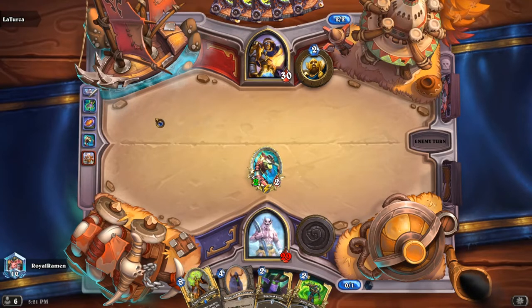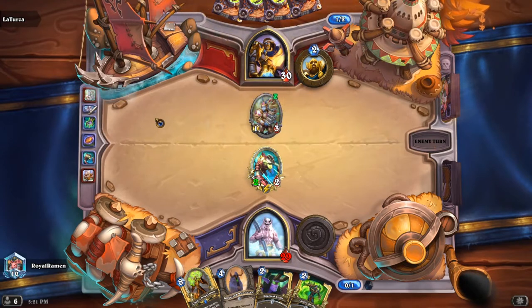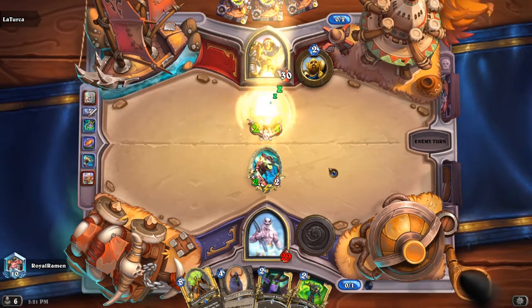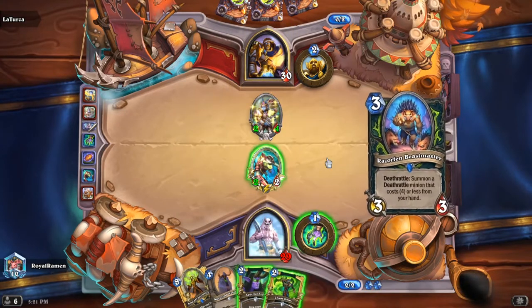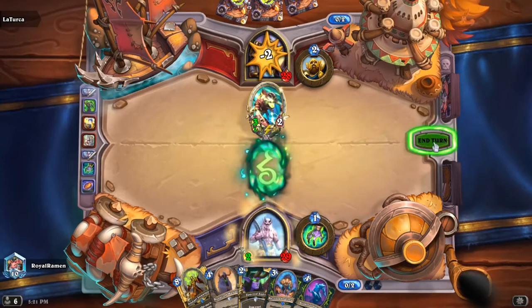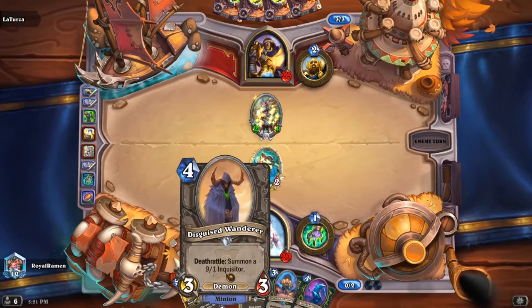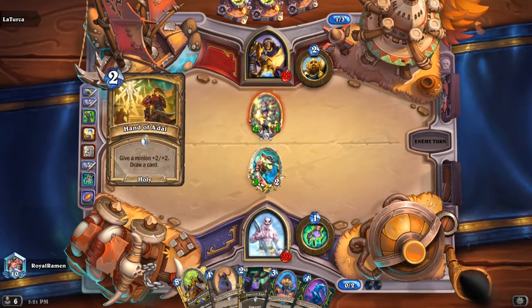Chaos Strike gives us another buff, and we're gonna have to place the draw outcast card from our right side, which is also unfortunate because it's gonna become more and more difficult to do so. Spectral Sight really isn't playable from the left side when we have our eight-cost right there. He's gonna make that trade, I assume, and we have razorfin beastmaster into disguised wonder next turn, which is pretty nice.